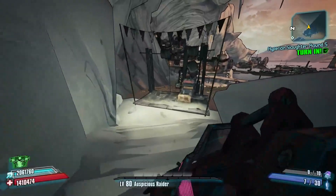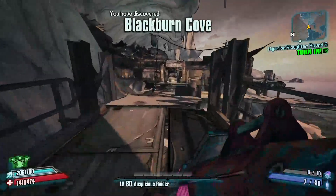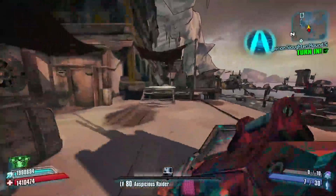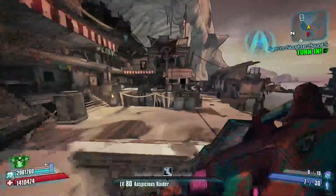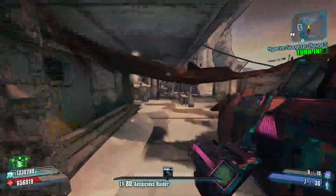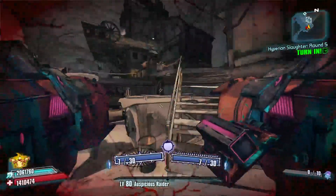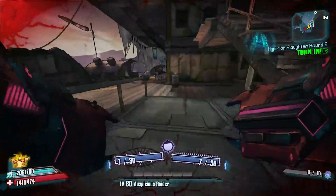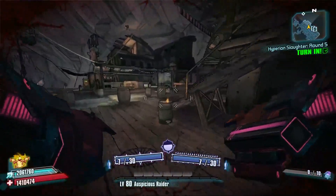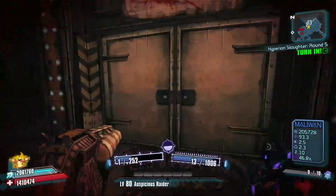Head over here, click this lever, jump over the bridge, keep running and ignore the enemies. Run all the way down to the end, up the stairs, back around on yourself, up the next set of stairs, and Midge Mong is going to spawn out of this door here.